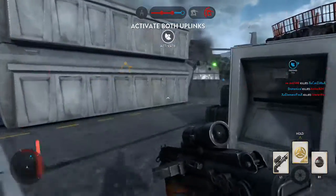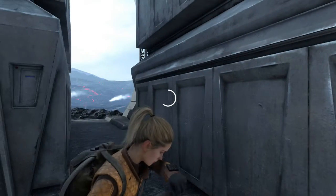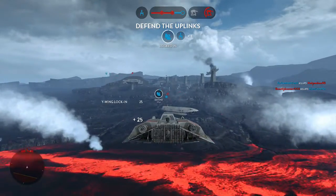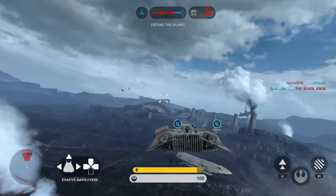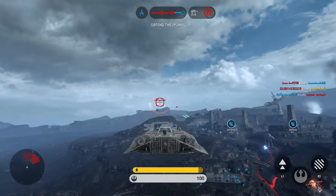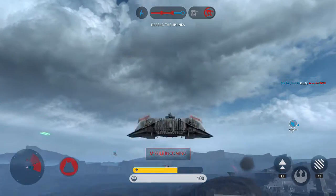We've lost the uplink signal. Reactivate. We've got one behind you! Come in! Blue Squadron! Requesting speeder support! We've activated the uplink station. Well done. Locked in attack position. Missile locking onto you! Homing missiles after you!